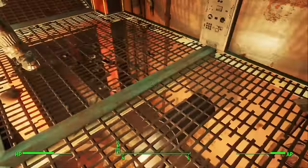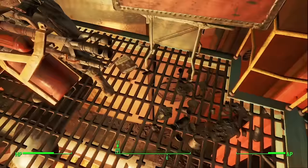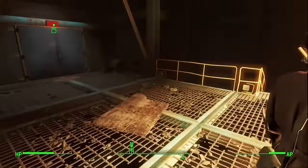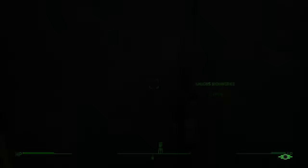Once you end up in the room with Slag, walk up to where I am here and pick up the Picket Fences magazine. This magazine is going to let us build statues. All you want to do now is simply run out and go the way that you came in.